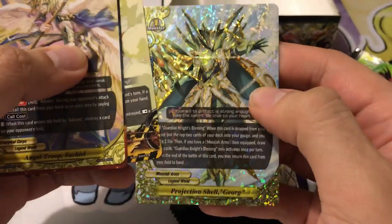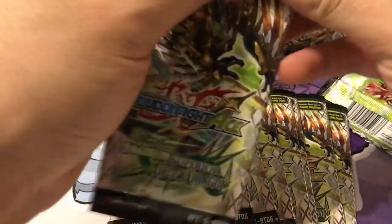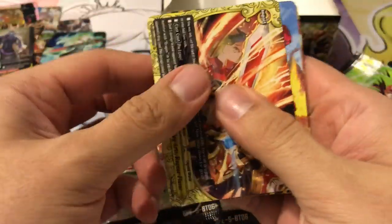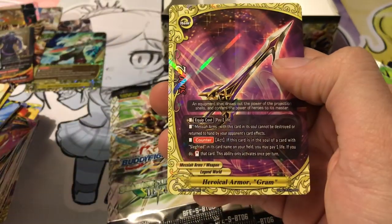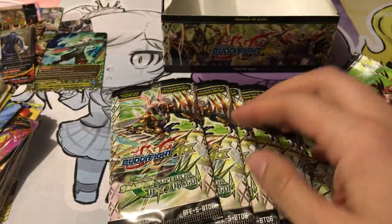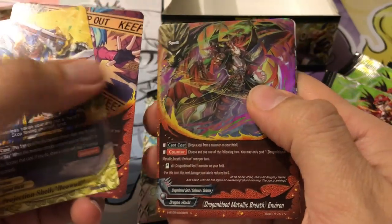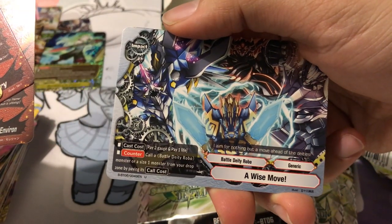With nine packs remaining, still two triple rares to pull — definitely keeping it intense. Here's our fifth Ragnar Flame and Senior Paprika. Margeus, and Graham for the rare. Senior Ragnar Flame again. We've got Beowulf, Dadan Territory, foil Dragonblood Metallic Breath, and another Wise Move — a good generic for a size one. It doesn't have to be a Battle of Duty Robo; it can just be a size one also.